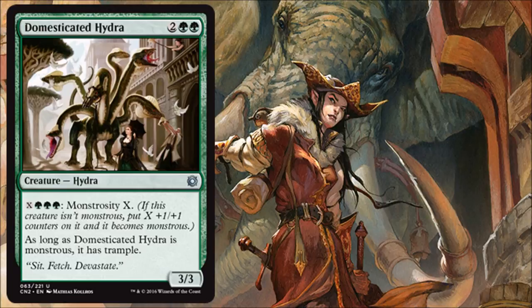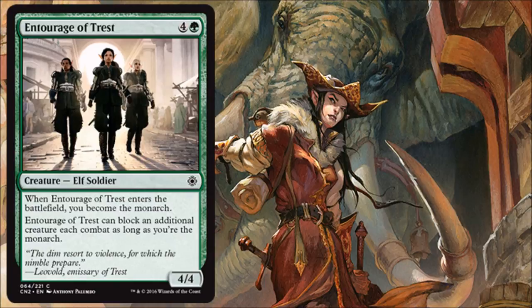Entourage of Tust is all about getting and protecting the crown. You play it for 5 and get a 4/4, which is a little underwhelming for green. But it can block two creatures and give you the Monarch token, which almost always means a card draw at the end of the turn. On top of that, this card will help you protect that token and get more value out of it.